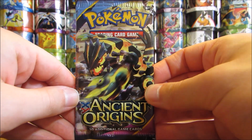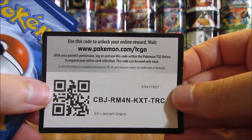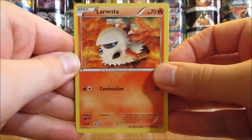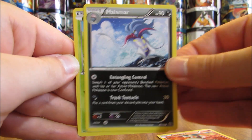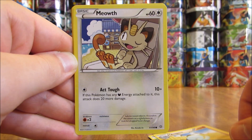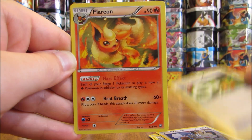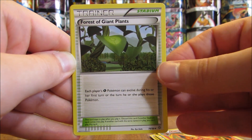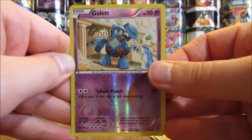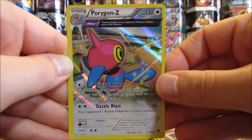Final pack here, with Primal Groudon on the cover artwork. Not expecting much from this final pack just because I've had such good pulls so far. Final pack starts with Larvesta, Malamar, Combee, Quagsire, Meowth, Sceptile Spirit Link — which will work well with that Sceptile I just pulled last pack — Flareon, Forest of Giant Plants, Reverse Holo of a Golett — that is a common. And then the final card in this opening is a Porygon Z, and that is a holo.